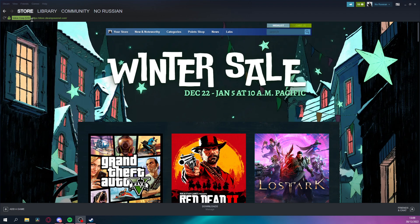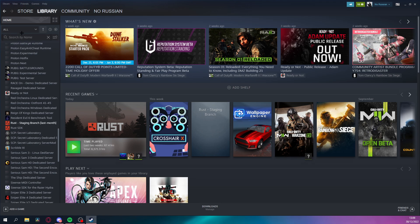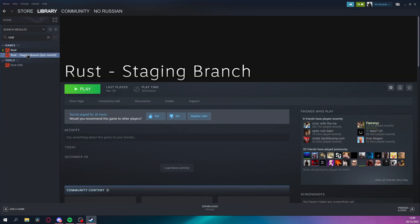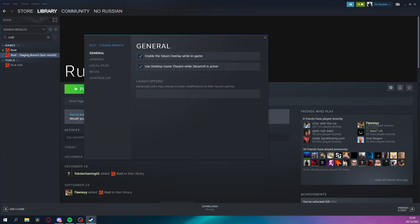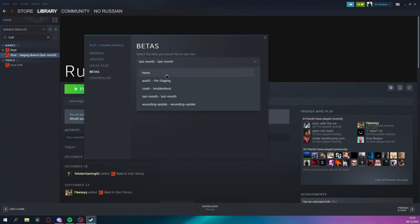If you've been asking me how I've been playing old Recon on REST, you get onto the REST staging branch, click on Properties, click on Betas — it should be on None. You should go download the last month, and as soon as you load it up it should come up with servers that you can play old Recon on.